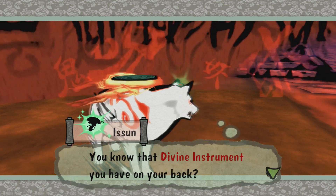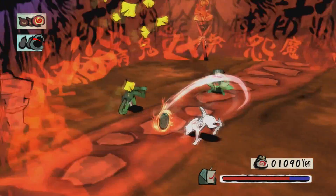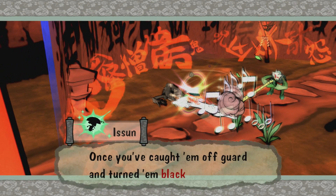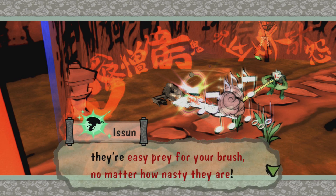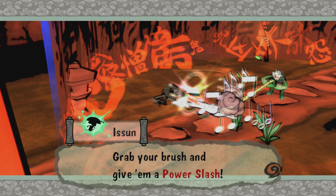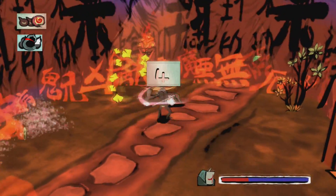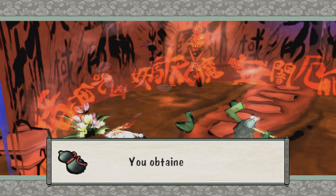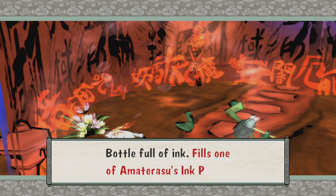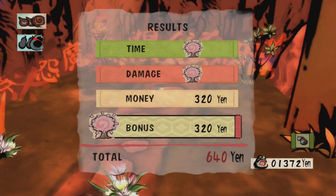You know that divine instrument you have on your back? Press the Y button to use its power against them. Once you've caught them off guard and turned them black and white, they're easy — pray for your brush no matter how nasty they are. Grab your brush and give them the power slash. So it's at least a little forgiving with it. Whenever they turn gray they drop little ink bottles — bottle of ink fills one of Amaterasu's ink pots. Seems like they fill pretty quickly.